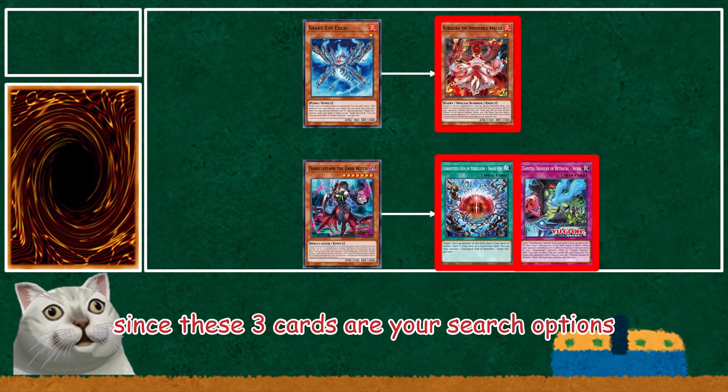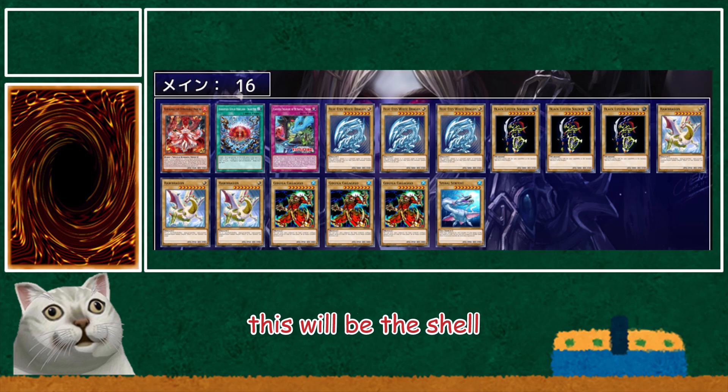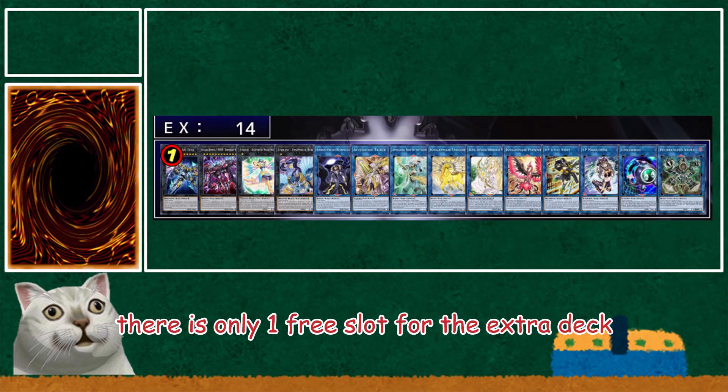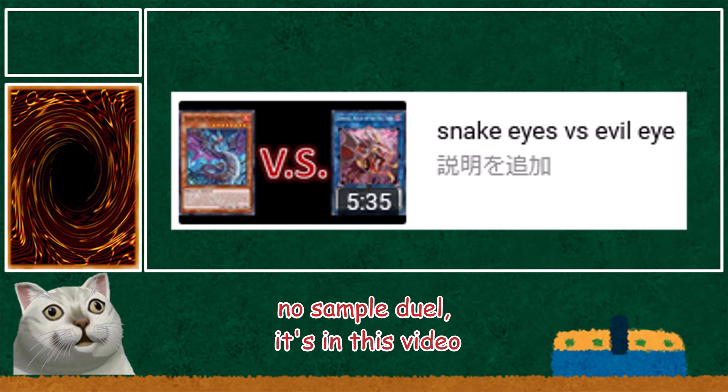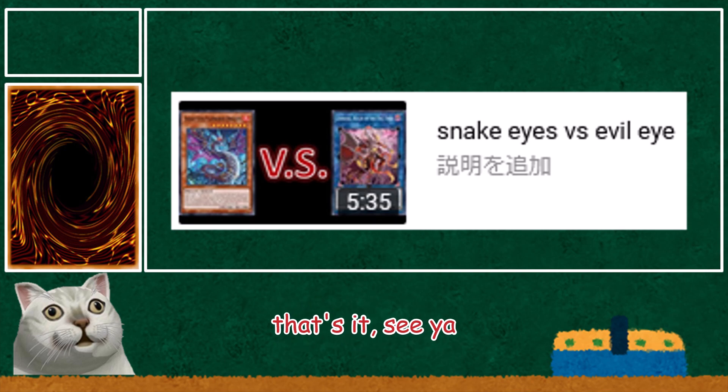Since these three cards are your search options, this will be the shell. There is only one free slot for the extra deck. If you don't want to use Camellia, then I think Donut is a good option. No sample duel — it's in this video. That's it, see ya.